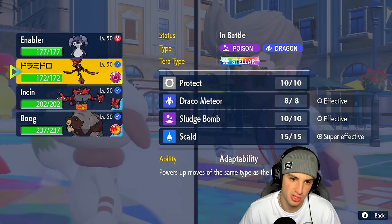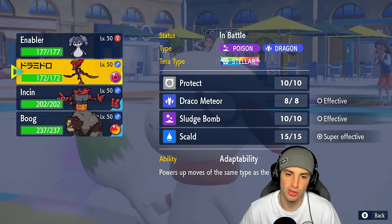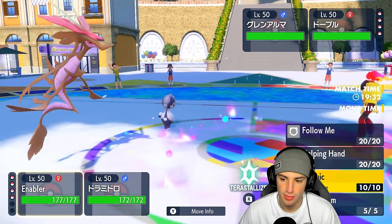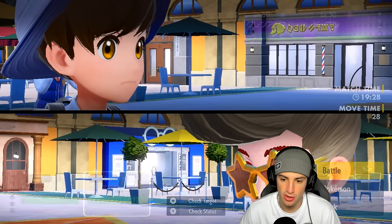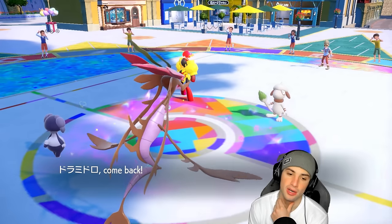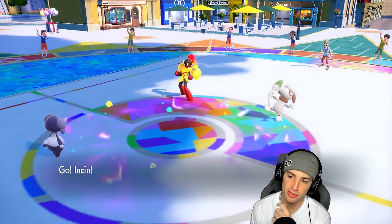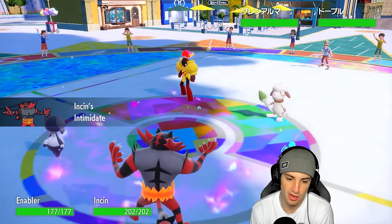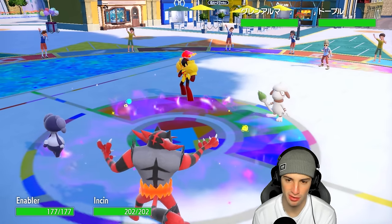I might just try to attack with Dracalgae. If you want to put me to sleep you can try, but actually we're gonna hard swap somebody. We're gonna go for trick room here — I'm gonna hard swap Dracalgae into Incineroar. This Smeargle lead is really throwing me off. We're hoping they maybe go into Incineroar because I'd rather get off trick room.